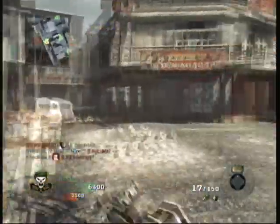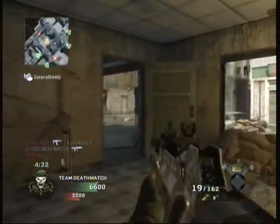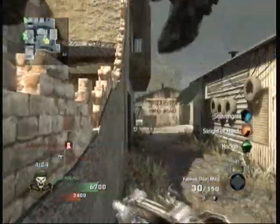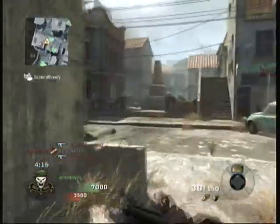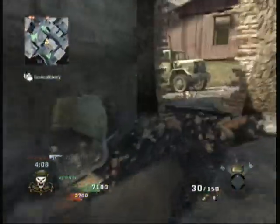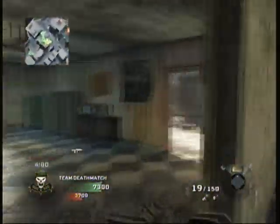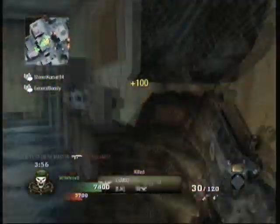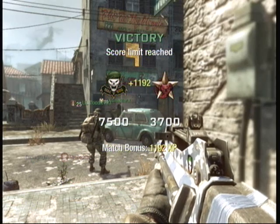We're close to victory — hold the line. Enemy down. Covering! Reloading! Get a medic! Friendly spy plane inbound. Enemy care package inbound. Mission accomplished. Evac on the way.